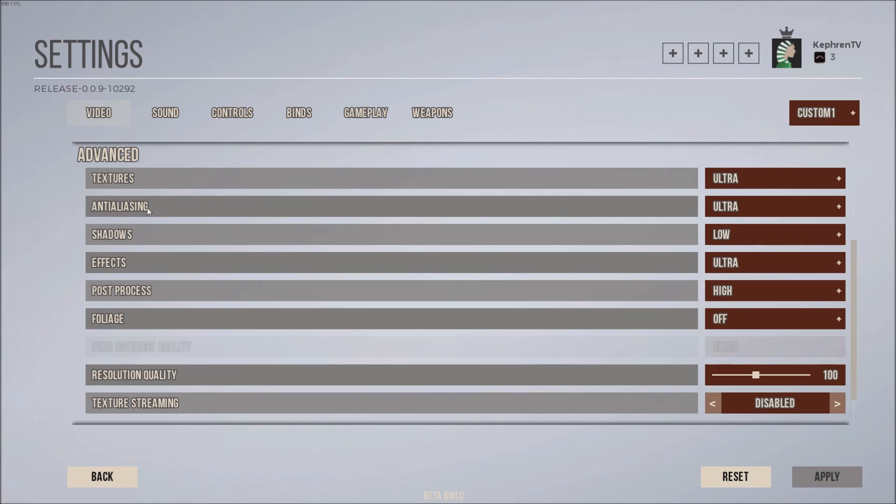Anti-aliasing is really important. I kind of like it because it makes the game look clearer, but for each bracket you step down, you will gain 3 to 4 FPS depending on where you are in the map. At low, the game feels a little too blurry — it feels weird. So try medium, and go higher only if you're already hitting your 60 FPS target.